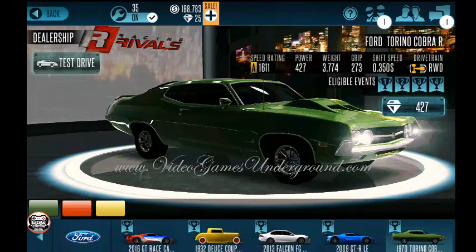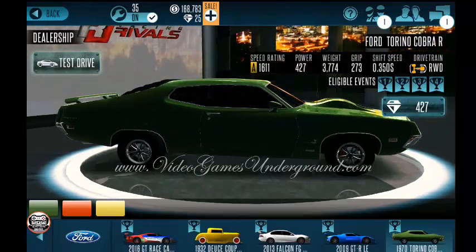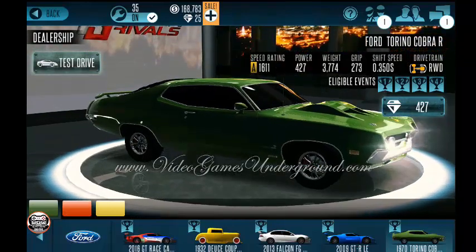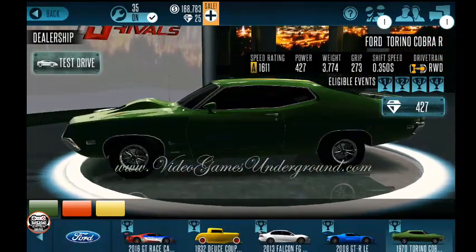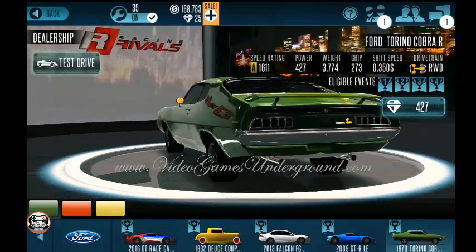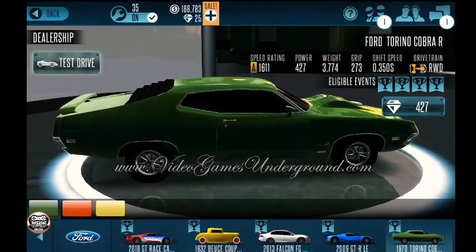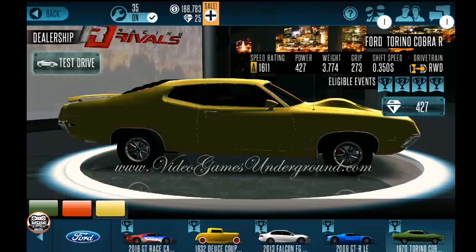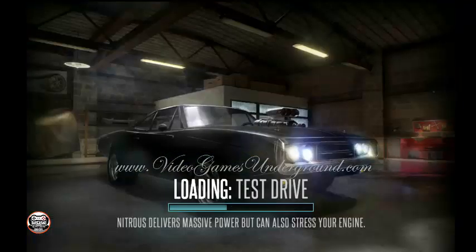Here is the Ford Torino Cobra R — it's an A-class vehicle, has an awesome stance to it and a kind of weird hood, but it still looks pretty badass. It's rear-wheel drive with a massive weight of 3,774, grip of 273, and power of 427. All around a pretty awesome looking vehicle — I really, really like this car. Let's see what it does on the track.